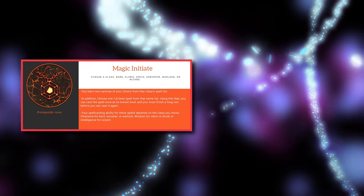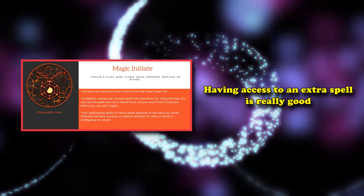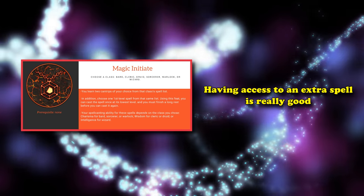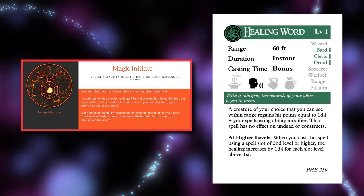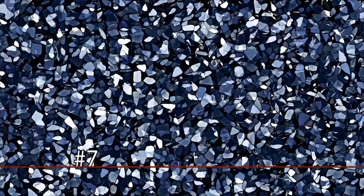Magic Initiate is taken a lot, because having access to one spell per day is incredibly useful across a whole bunch of different classes. Even if you don't take it for Find Familiar, sometimes just having an extra use of Shield for that plus five AC bonus can be pretty useful, or picking up Healing Word so you always have access to emergency healing in case a party member goes down.